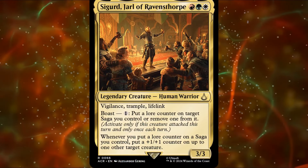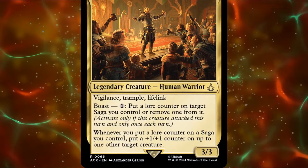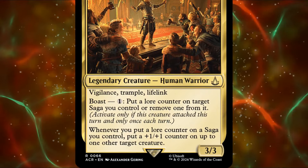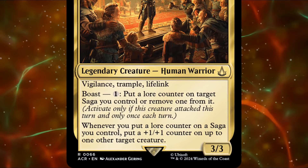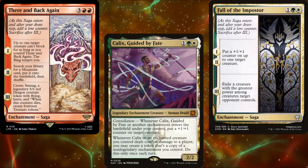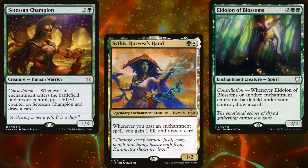Sigurd, Jarl of Ravensthorpe, is a 3-mana 3/3 Legendary Human Warrior with Vigilance, Trample, and Lifelink. He also has Boast 1, which allows us to either add or remove a lore counter from target saga we control. Whenever we put a lore counter on a saga we control, we put a +1/+1 counter on up to one other target creature — meaning Sigurd can't put the counter on himself. So we'll want other creatures to put counters on, as well as a whole bunch of sagas. And since sagas are enchantments, we'll probably want to run a few enchantresses to help with card draw.